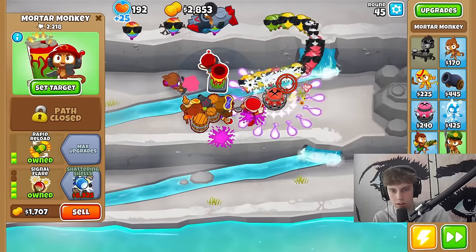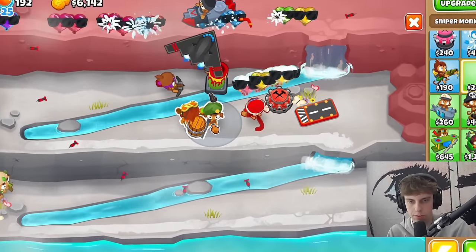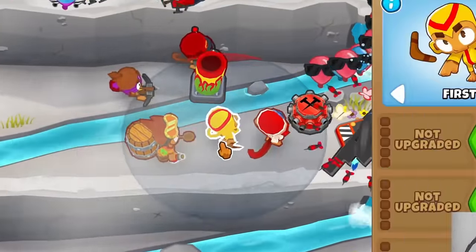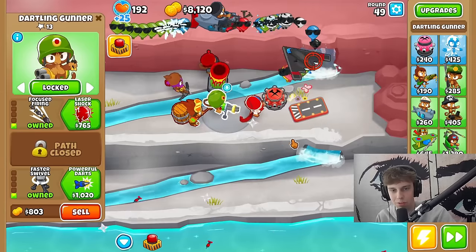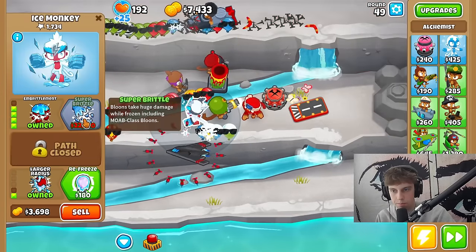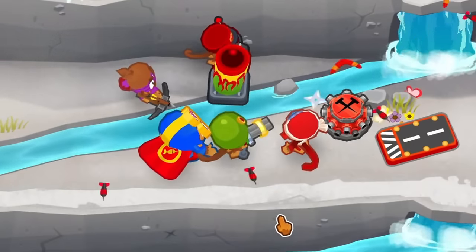It doesn't even splash on them — this is annoying. Operation dartstorm — that's solid, I'll take that. It gives it the stronger stimulant but doesn't do anything. We got a darling gunner shooting ninja stuff — we'll put that right there. Let's test the theory one more time. We upgrade this alchemist — tier three, tier four, embrittlement, balloon dissolver. Now we have a plasma super monkey — we need to keep this guy.